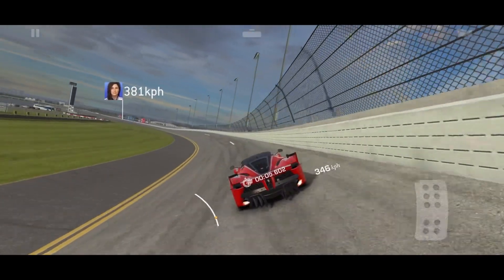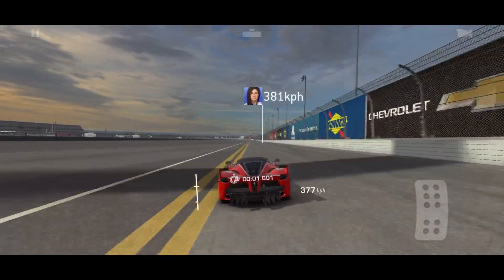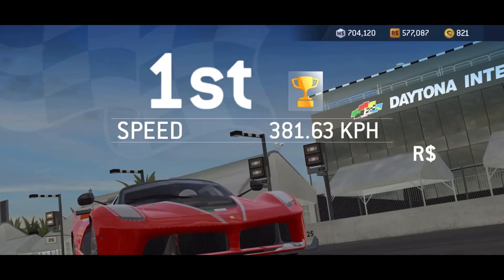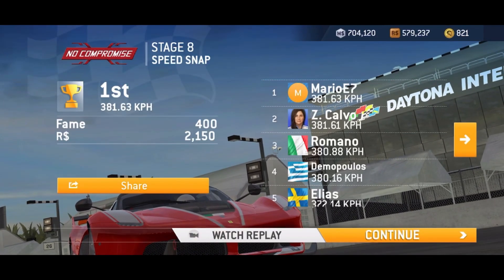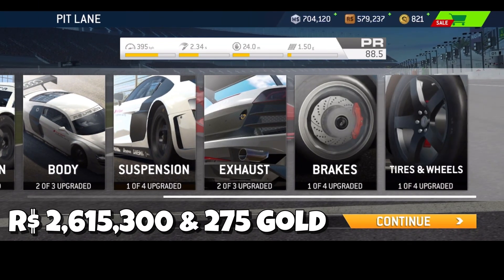Including this little drive down from the hill — I scoop down to the left and it gives me a little bit of a boost. About seven tenths of a second left over, and I only made it by 0.02 kilometers per hour. For that upgrade path, it costs just over 2.6 million dollars but just 275 gold.